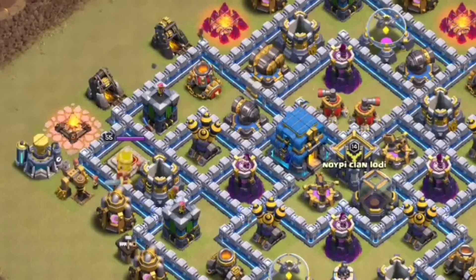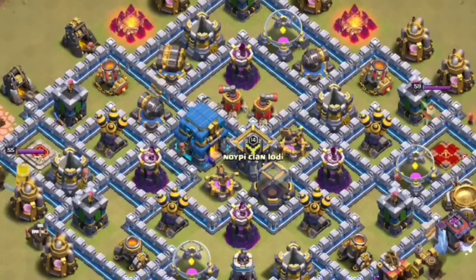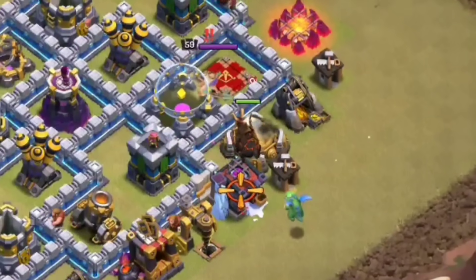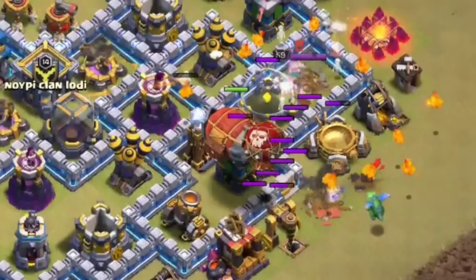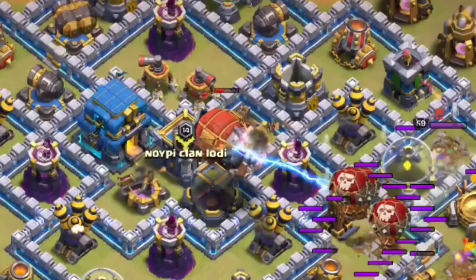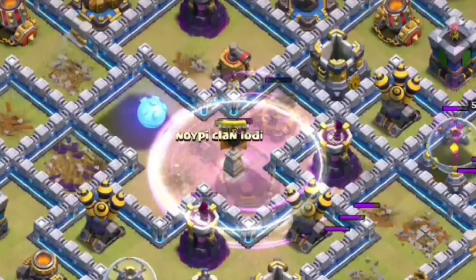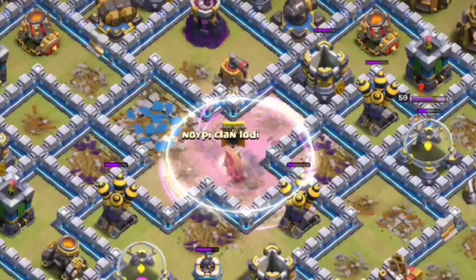Buat kalian yang player baru mungkin gak tau kenapa inferno-nya dan eagle-nya bisa gak ada gini. Ini bisa terjadi karena emang jaman dulu kalau kita mau up TH gak harus beli semua bangunan di TH sebelumnya. Jadi dulu bisa naik TH seenak jidat tanpa harus beli semua bangunan terlebih dahulu, jadi bisa disimpulkan ini adalah akun yang lumayan lama.